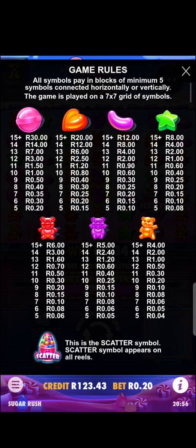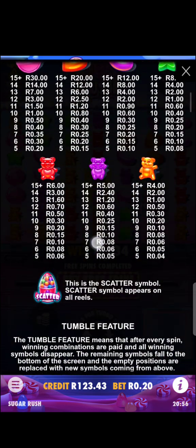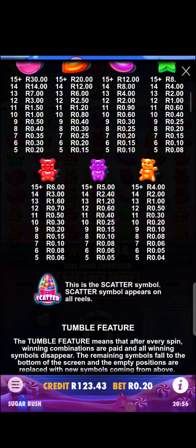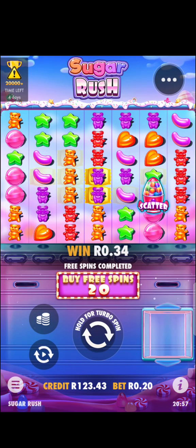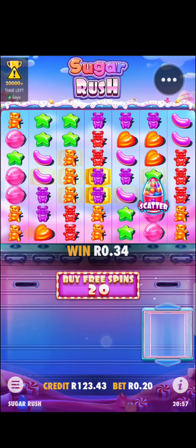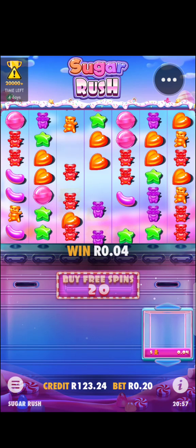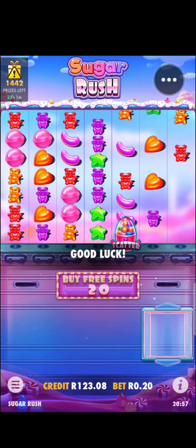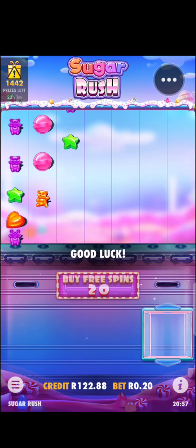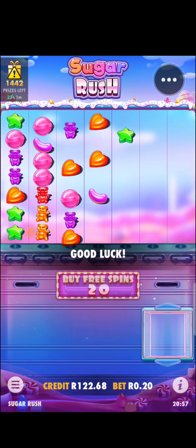The most important thing is the scatter, because this is the feature. Once you hit three or more scatters, you get free spins. My attempt here will be to trigger the free spins. I'll just try and spin — okay, here are the red dolls. We'll just try to spin and hope for a feature to come.